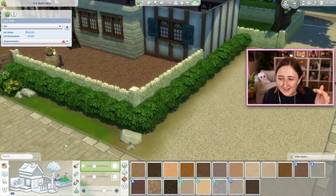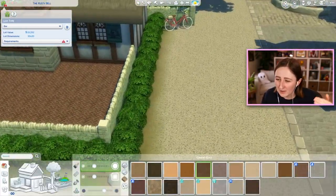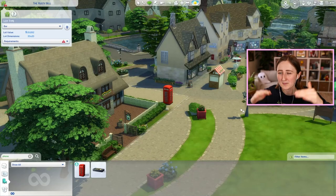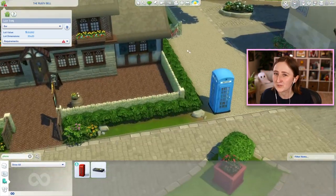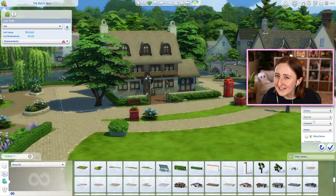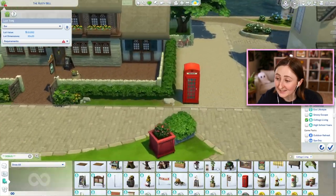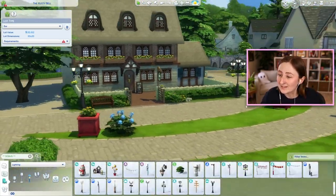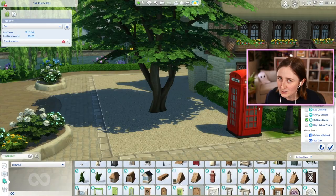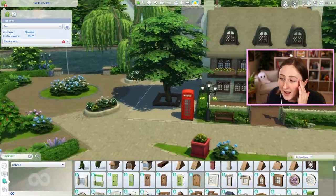The other weird terrain paint glitch is when you place a lot, sometimes the terrain paint will scoot over. There's a bug where if you download a lot off the gallery, sometimes the terrain paint will be a smidge to the right for some reason. So say I had put a terrain path down — it might not line up with the front door anymore in your game, but in mine it did. Just when you download it, it's scooted over. I would love for the Sims team to fix these bugs. I'm just going to keep complaining about it until they do, because this may have been happening since before they added terrain tools — since we first got hills and stuff.